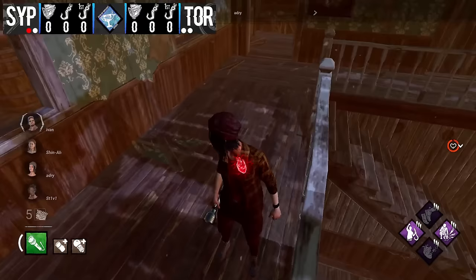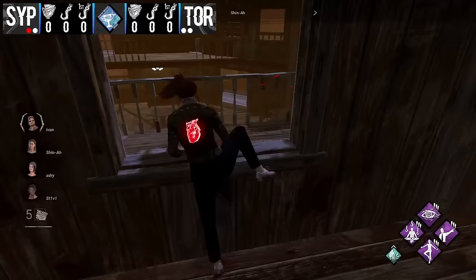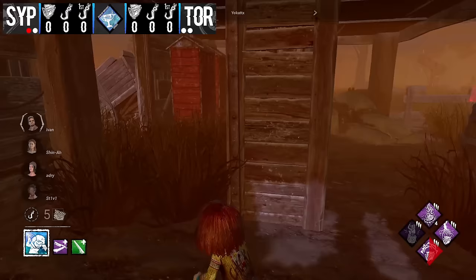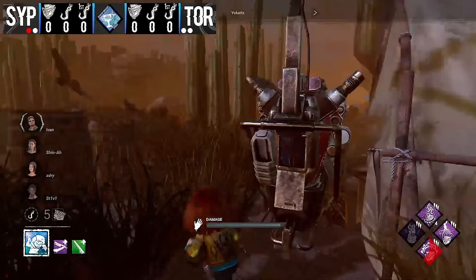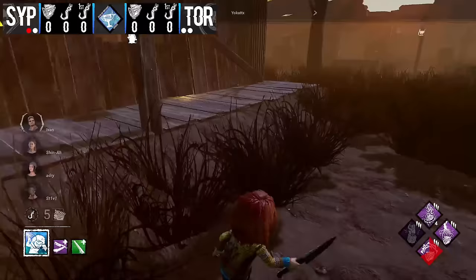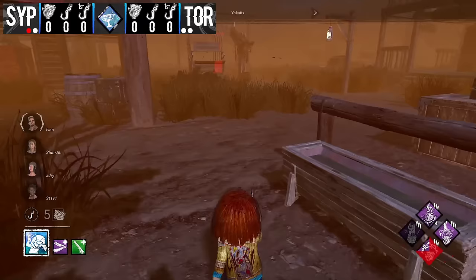Yokat breaks a breakable wall downstairs — a very odd choice, usually left open — then gets Eruption on the main building gen before looking for Shinnah. We see a pattern of survivors trying to get main out of the way quickly. Chucky is looking around trying to catch somebody off guard in the field — not catching anyone as they're all pre-running. Still has some time on Corrupt so he won't have to worry about gen rush too hard. He then breaks down the shack door as well.